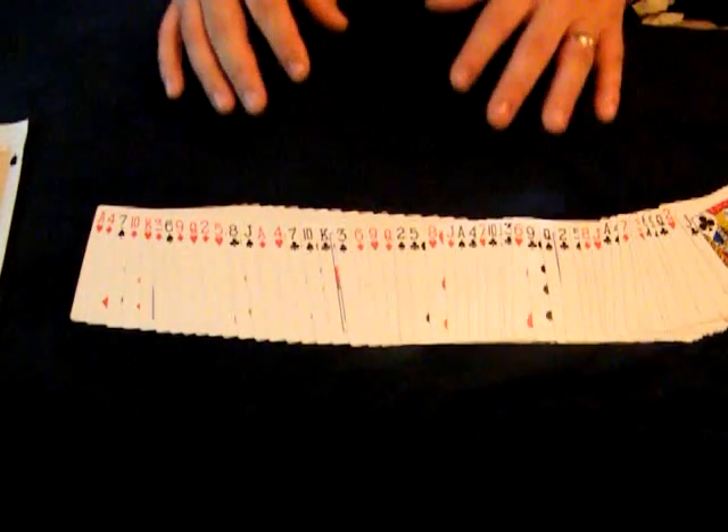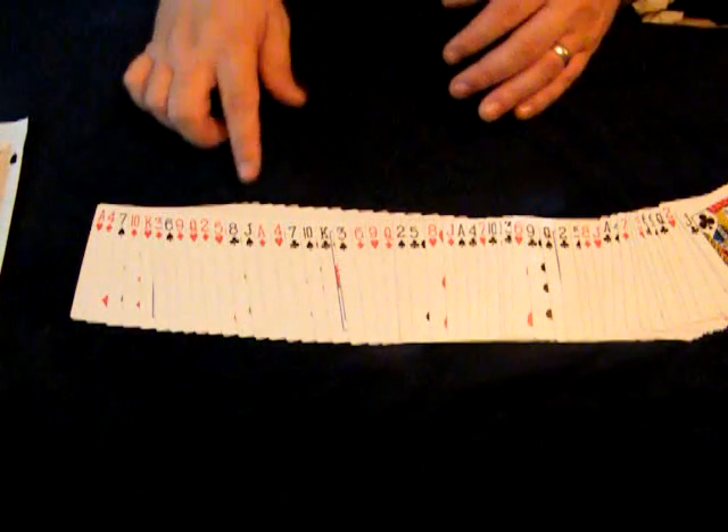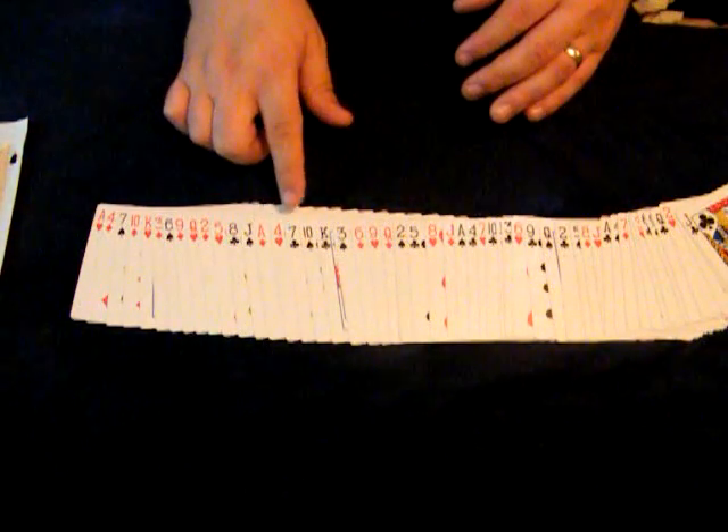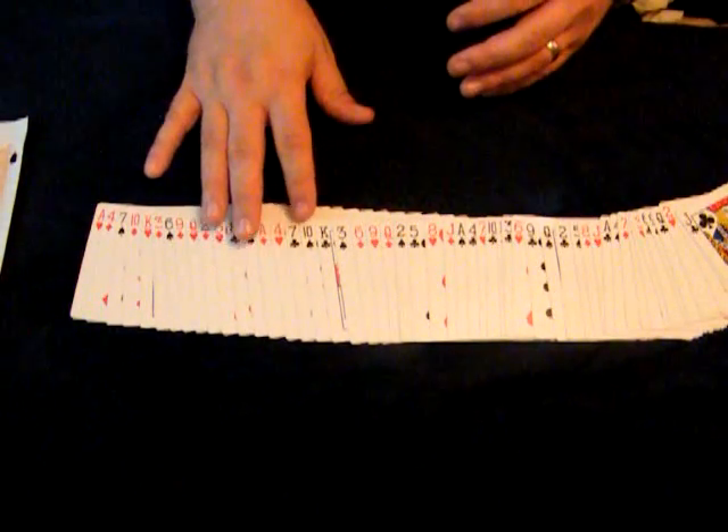But in actuality, if you look carefully — this is why you don't want to display the cards too long — they're actually set up similar to Si Stebbins, with the values every third card, every third value. So ace to four to seven to ten, just adding three for each value all through the deck.